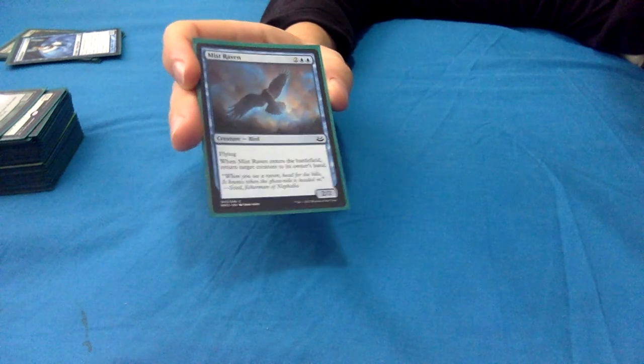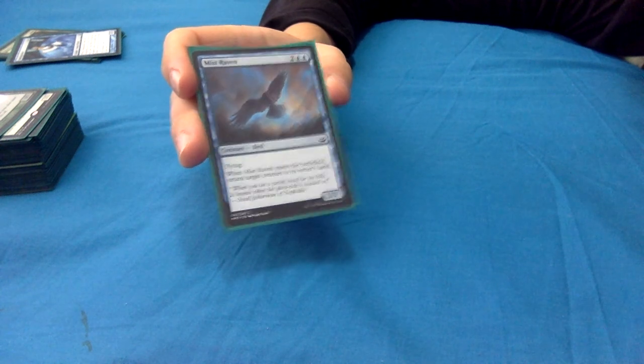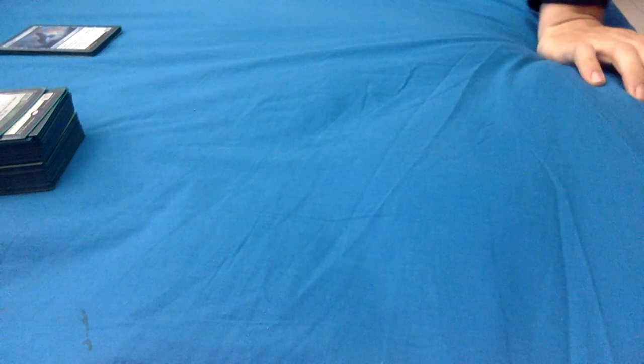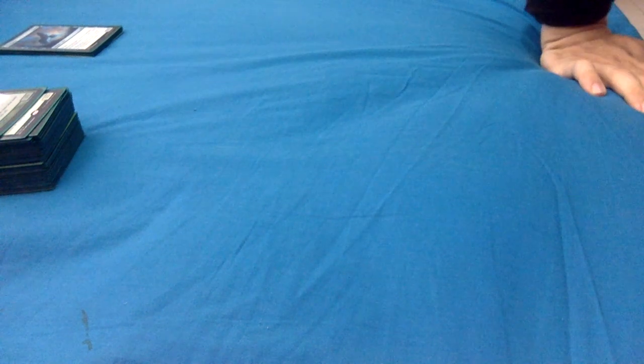Mist Raven: 2 blue blue for a 2/2 flyer. When it enters, return target creature to its owner's hand. So we're using this as removal, but also potentially bouncing our own stuff to reuse those enter-the-battlefield abilities - that was one of the abilities I was really valuing and prioritizing in this deck.